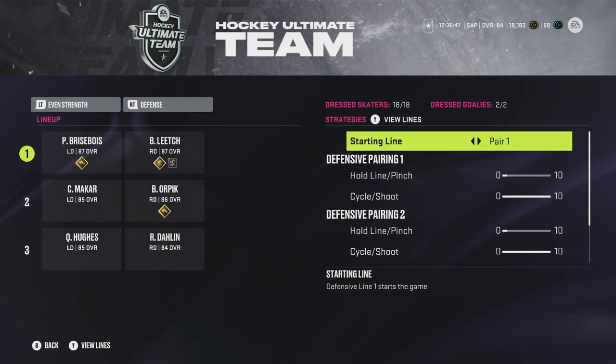On defense I run 1-10. On 'hold line' pinch, your player won't just surrender to a loose puck — they'll pinch if they have a good chance. On 10 cycle shoot, my far side defender walks into the slot for potential one-timers. On zero cycle shoot, defensemen focus on pinching the perimeter rather than stepping into the middle. If your defensemen are on their shooting sides, you want cycle shoot on 10 so you can walk out from below the goal line and wire a one-timer.